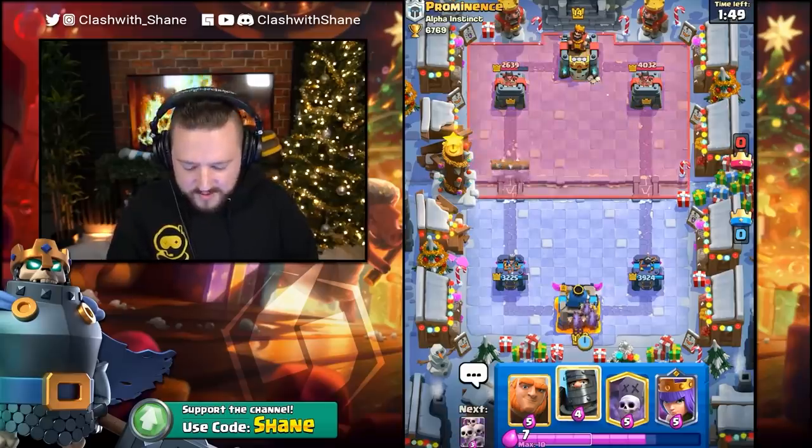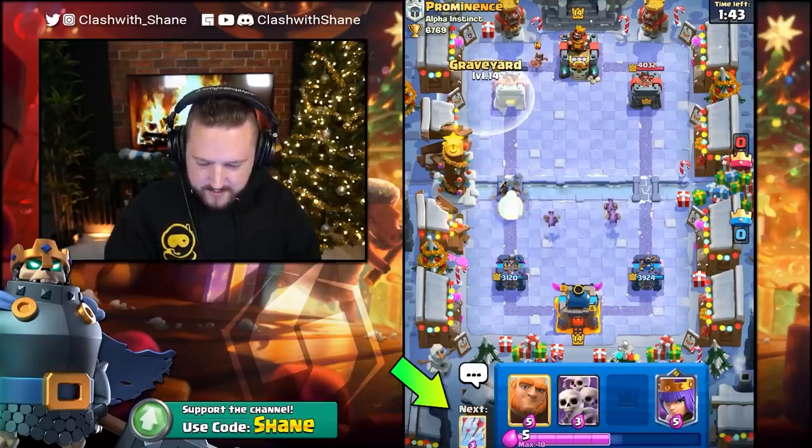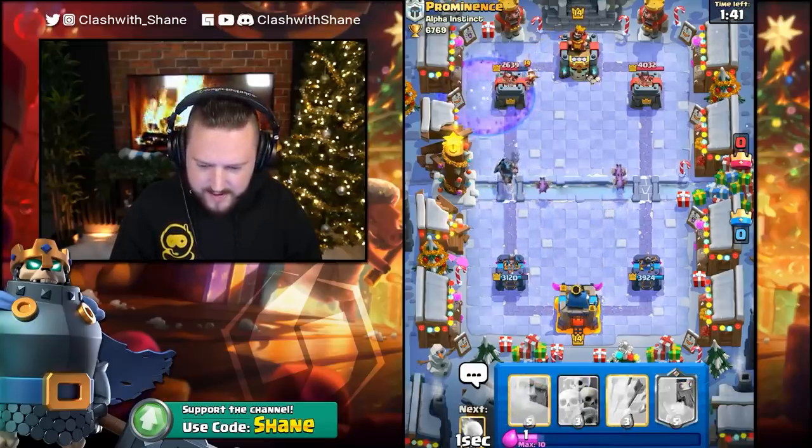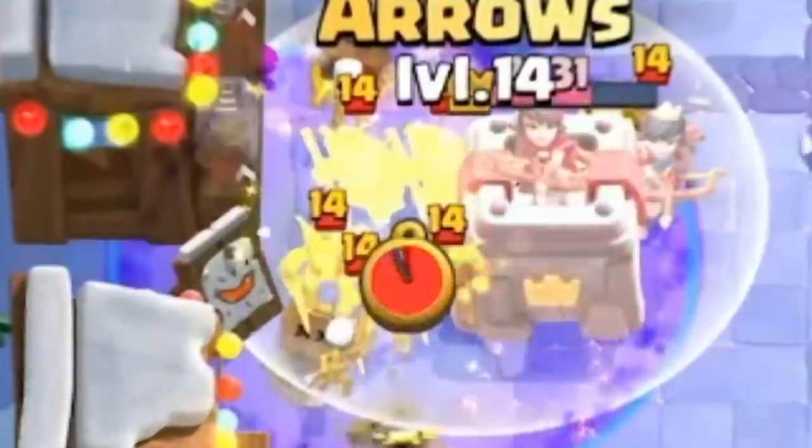It gets one staff. What? Minions going down. I might go Dark Prince Graveyard here. How close is my Arrows to being in rotation? They're next? Okay, let's take this. We can Arrows on the Prince. He's gonna go Knight right here. Valkyrie. Goblin Gang maybe? Arrows value — town population is me.